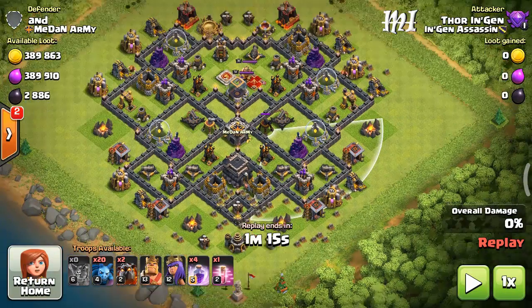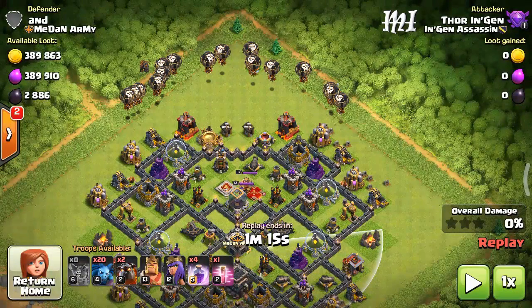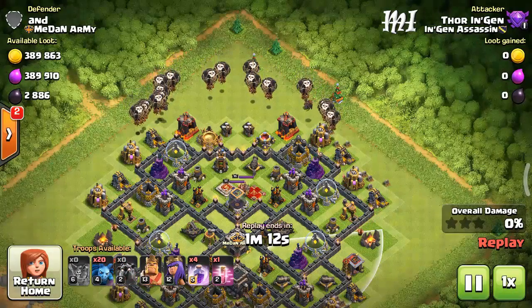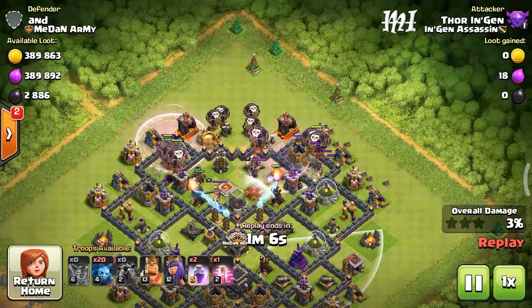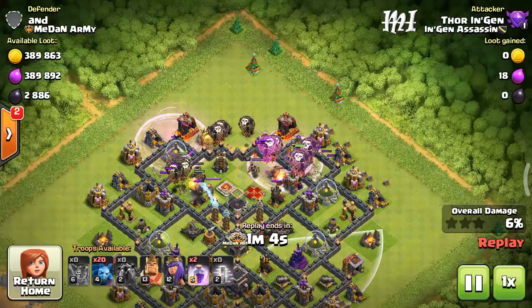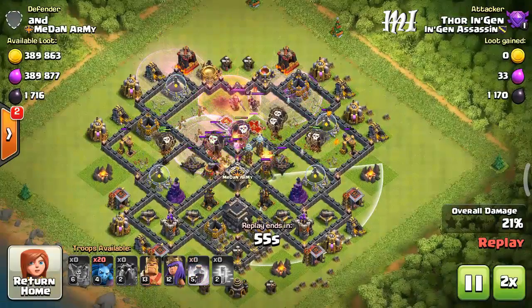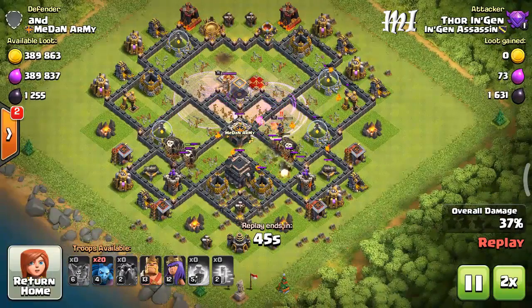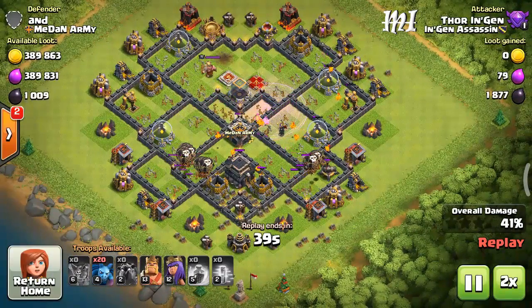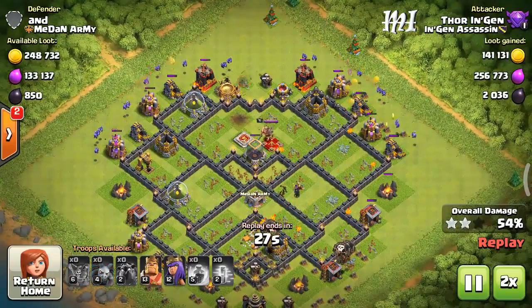It will not let your attack go to 100%. First we will drop our balloons and then we will drop our lava. The lava will go right onto the air defenses. We will drop some rage spells according to our need. I'm going to fast-forward this replay — as you can see I'm sending my rage spell.